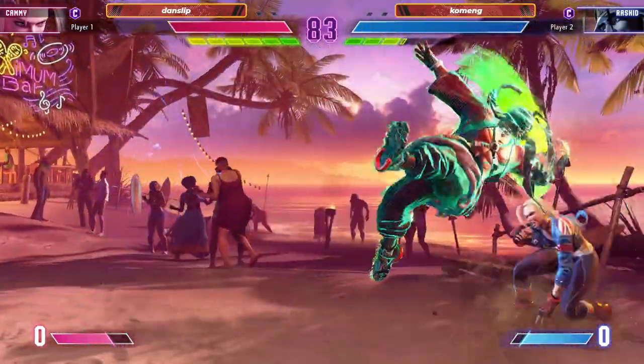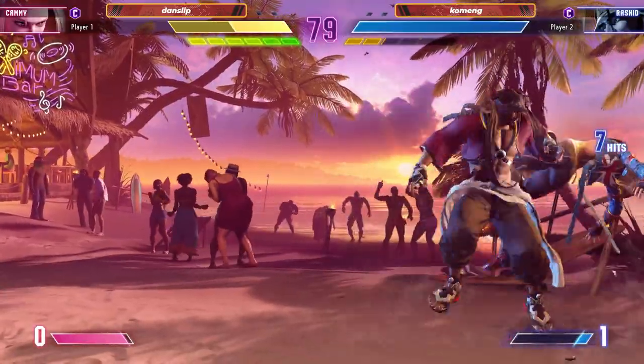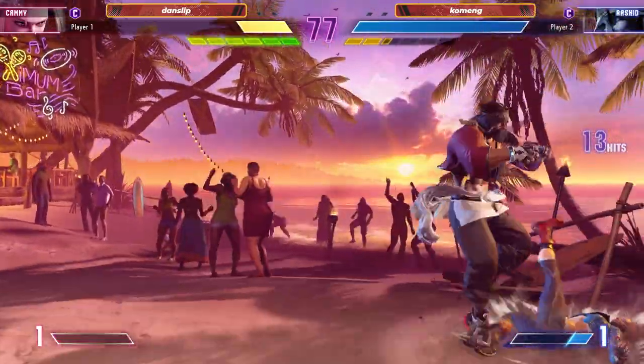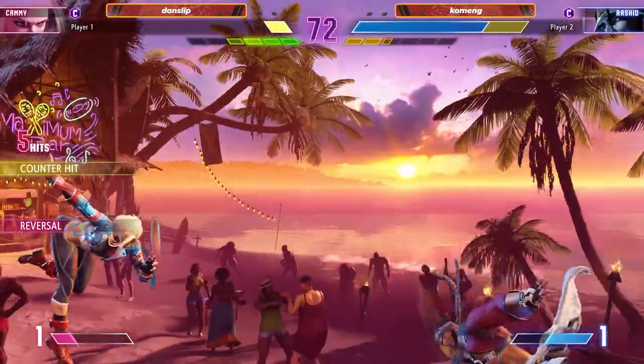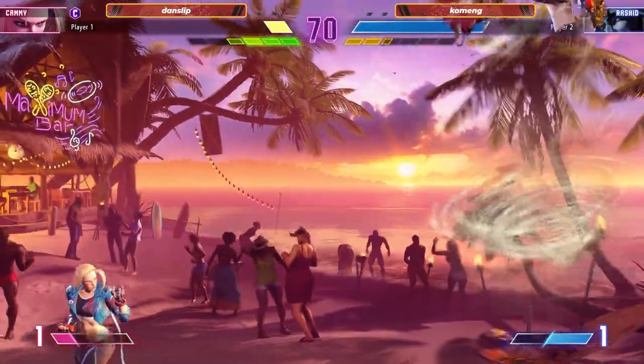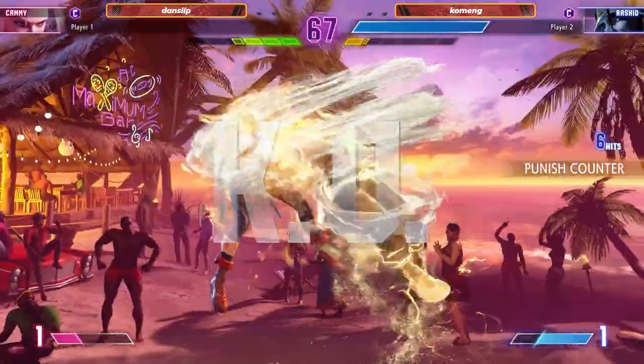Already catching these jump-ins. I love this matchup — a lot of high-octane gameplay. We're getting right into it. And Komeng, honestly, he's showing his stuff right here so far. Pressure in the corner looking pretty good. With the EX-DP out of the corner. Not able to catch that jump, but I like the idea.